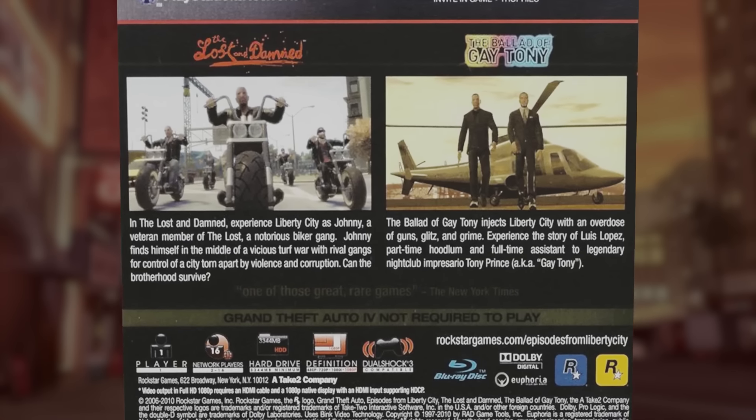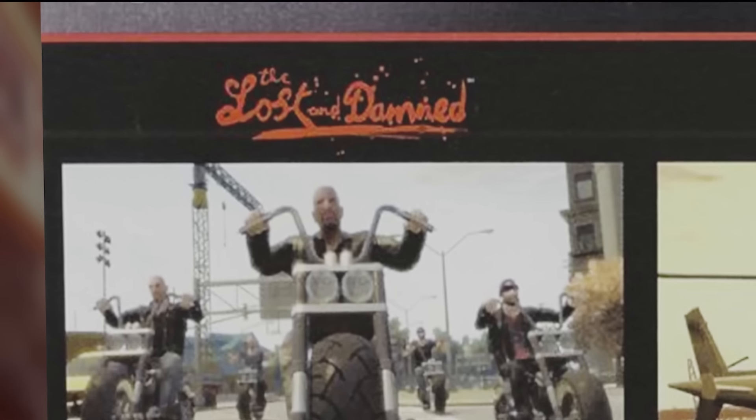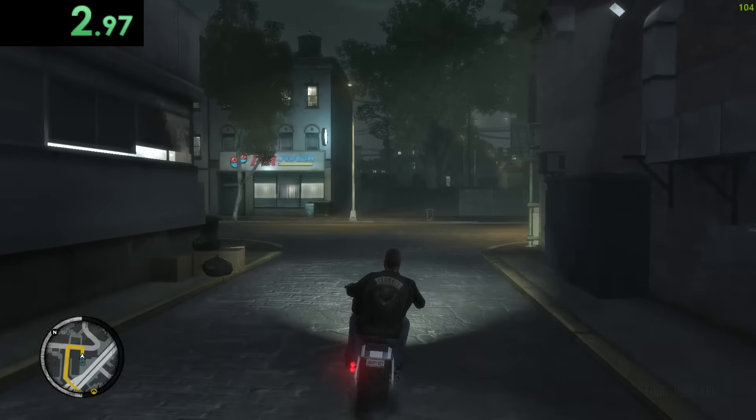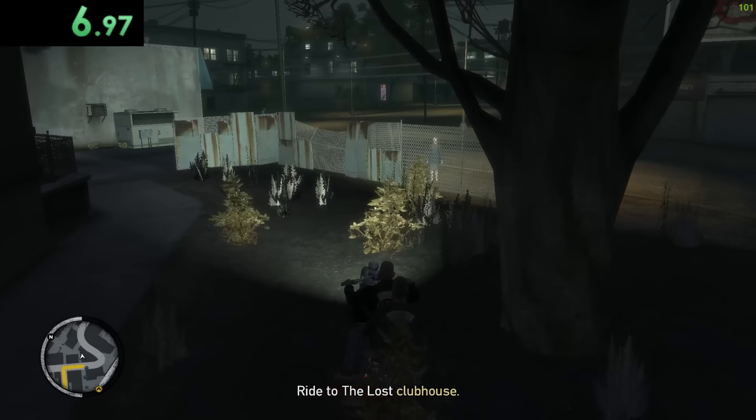GTA 4 also has two expansions. Let's start by taking a look at the first one called The Lost and Damned. The thing we need to do here is just go straight and then we're on grass. Here it is. Get off. And we're on grass. Hell yeah. Grass.